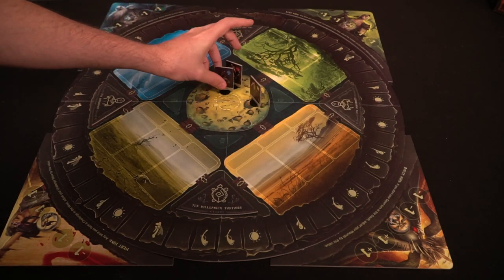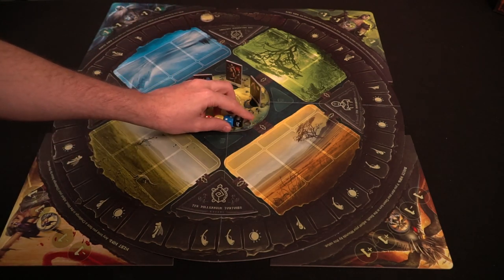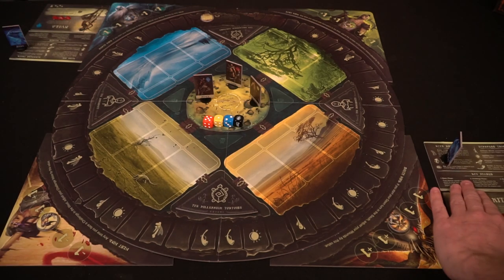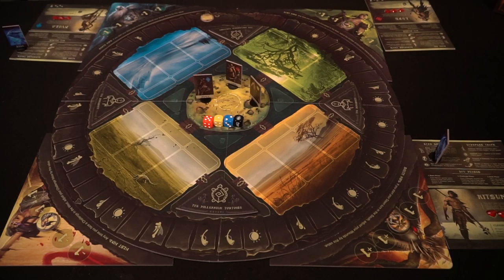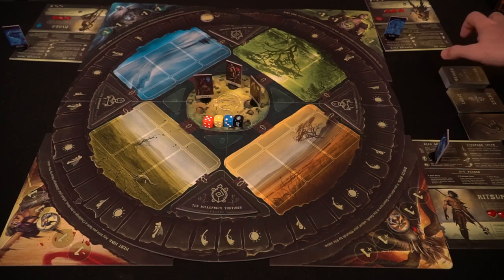Each character will be represented by a human and a spirit set into bases. Place your human characters in the middle of the game board in the village. Each player also receives a player board with HP markers, a player reference board, and the spirit marker on the side of their board. Then shuffle all the decks — the east, west, south, and north decks — as well as the events deck, shadow deck, reward deck. The legendary cards can be set aside along with their items, and finally shuffle the darkness deck.